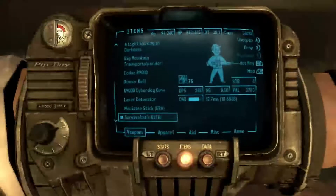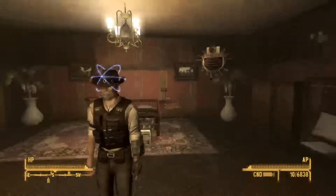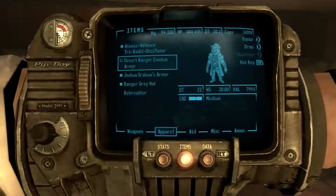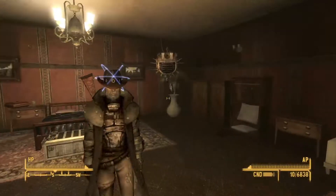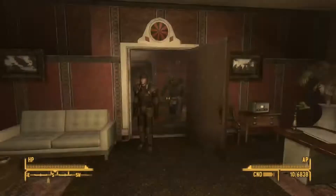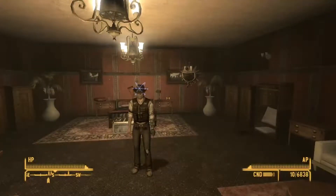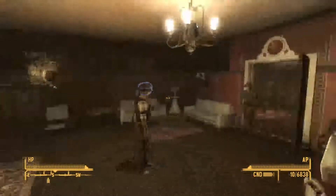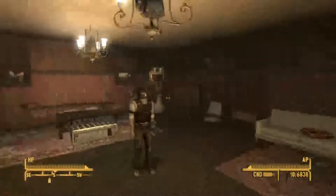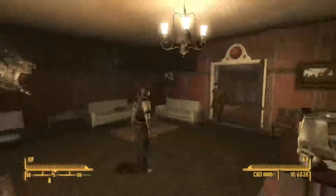The final thing I want to show off is the rest of my inventory and my most important outfits. I have the Atomic Valiance — Tri Radiance, Oscillate or whatever — it regenerates health when you're not in combat, something like that. The Desert Ranger Combat Armor — this is Randall Clark's armor from Honest Hearts, and it actually goes with his rifle pretty well. That's my main armor. But what I normally wear is Joshua Graham's armor — that's so cool, something I would wear in real life if I really had the option to. Joshua Graham's the best. And I wear the Rebreather and the Ranger Gray Hat — that's my outfit.